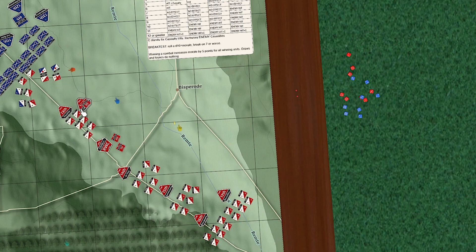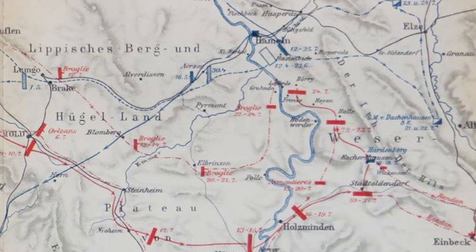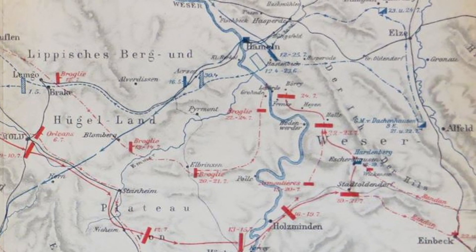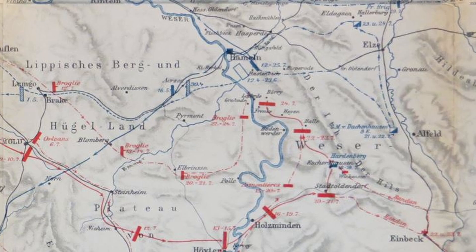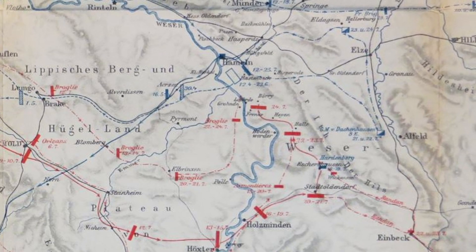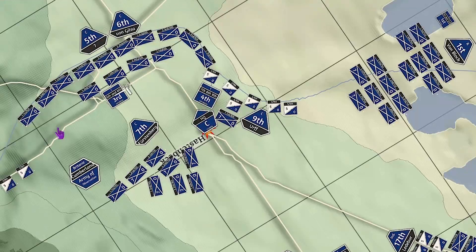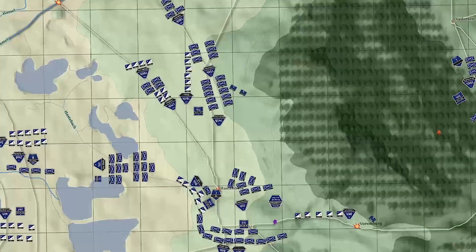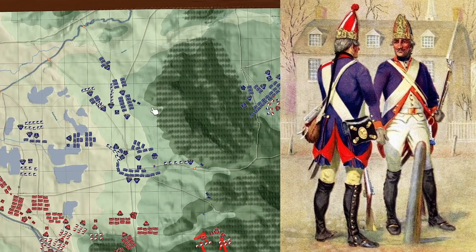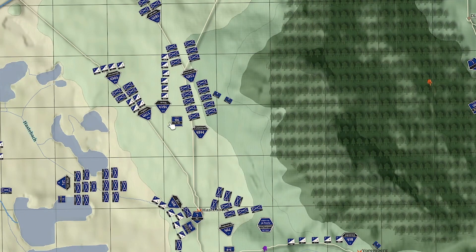Hastenbeck is part of the Hanoverian theater of the war, where the British and the forces of northern Germany are teamed up. The British strategy, led by William Pitt, is to drain the resources of France on the continent while England faces them elsewhere in the world — such as in North America — with the intention of not spending British lives on the continent and using Germans instead. This strategy leads directly to the use of Hanoverian and Hessian forces in the Revolutionary War against the United States.